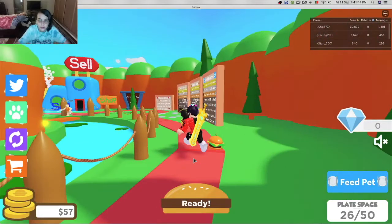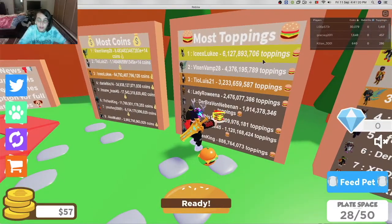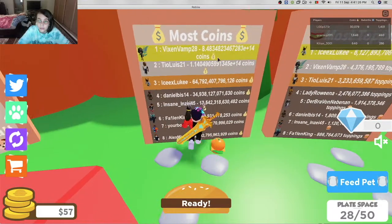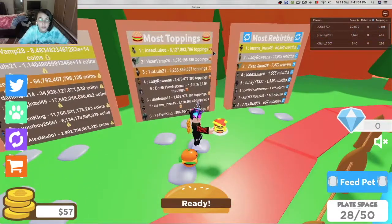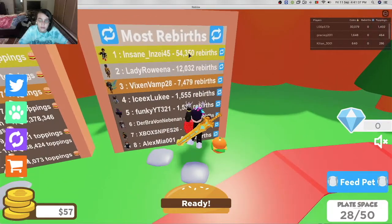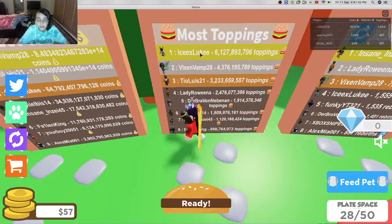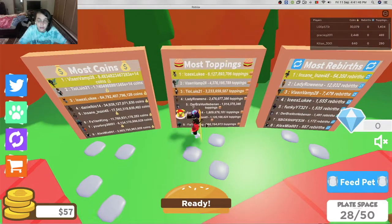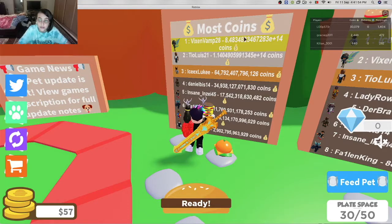It says I'm in Bread City. Who's the top of toppings? Six point one billion?! What in the world — this number is a trillion, quintillion?! I'm 50th, the highest reports are 54,000 to 350. One billion, four billion, three billion, six billion — jeez, these guys are crazy! This is like an insane number.